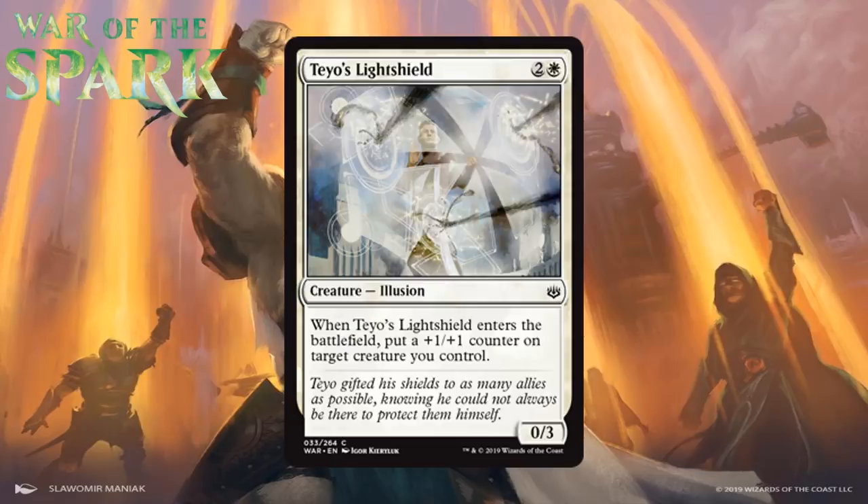Next up we have Teo's Light Shield — every planeswalker in this set also has at least one associated card. For two generic and a white, this is a 0/3 illusion at common, and when it enters the battlefield, you put a +1/+1 counter on target creature you control. I actually like this more than Teo. A 3-mana 0/3 that can put a counter on something more meaningful, like a flyer, is a decent deal. I think this is solid filler for white decks, especially those interested in +1/+1 counters and proliferate. I think it's a C.